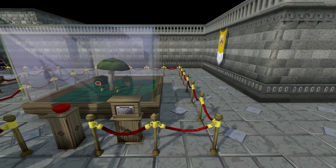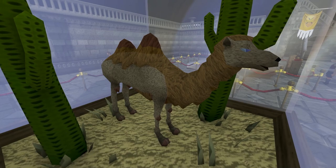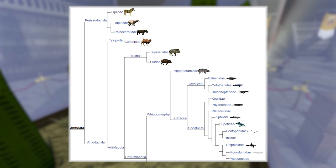Camels are even-toed ungulates — artiodactyls. Horses are odd-toed ungulates — perissodactyls. This means horses, rhinos, and tapirs are in a different clade than camels, giraffes, hippos, and whales. That's right — camels are closer to whales than they are to horses.